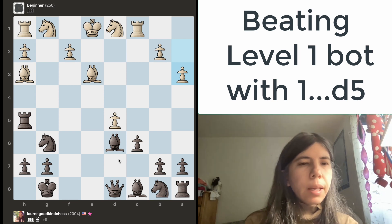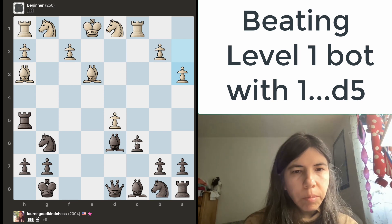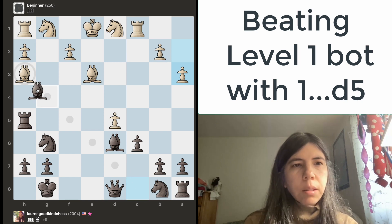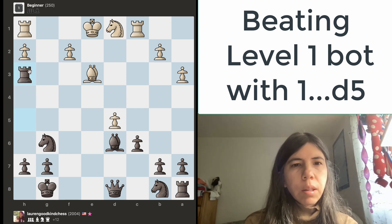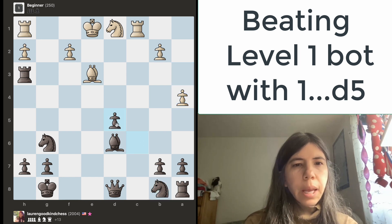The number one bot is down a queen right now, so I'm very excited about that. I need to continue to just capture pieces right now, and then I will capture the knight back with the rook. I haven't moved my knight out. I'm going to go ahead and take the pawn.